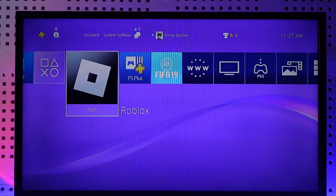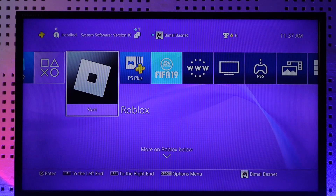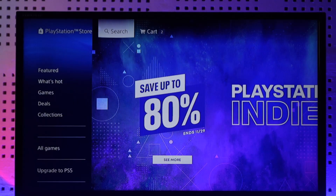If you want to get Roblox on PS4 — you can see I have already downloaded Roblox — if you want to get it officially, what you want to do is just head over to your PlayStation Store. When you head over to the PlayStation Store, go to the search bar which is at the very top of the screen.